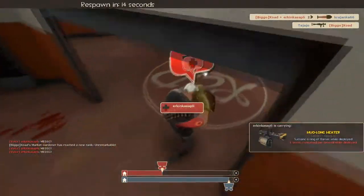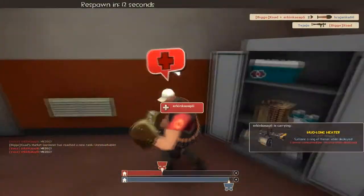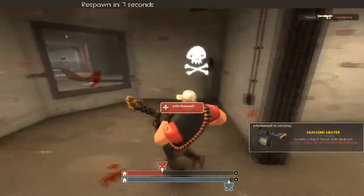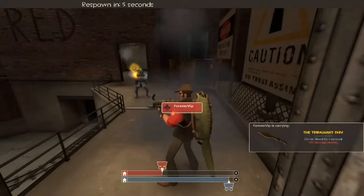Another part of market gardening is to get away quickly, and I can say from personal experience with the Base Jumper that this has proven a lot easier. I'm able to get away from Scouts, avoid Snipers, and flee from Heavies.